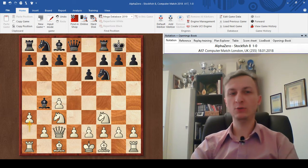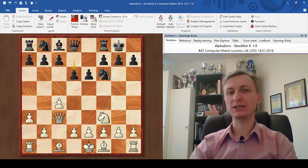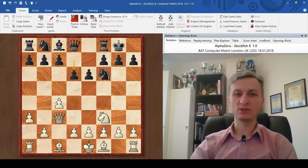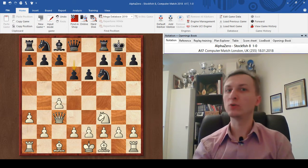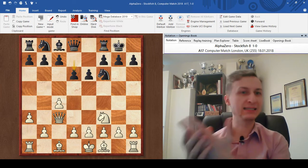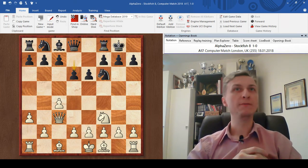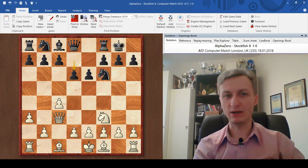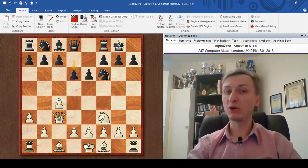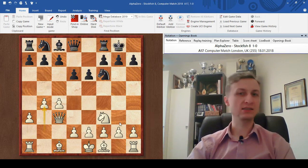Now a3 — white undermines the bishop and black has to either retreat backwards, which was not the plan. So black takes, takes, and black goes d6. Black is trying to put pawns on dark squares; d5 was a reasonable alternative. Now take a look at every single AlphaZero move. This is the opening phase — what do you gotta do? Develop pieces and castle your king. Now it's important to develop this bishop, so this is what AlphaZero is doing.